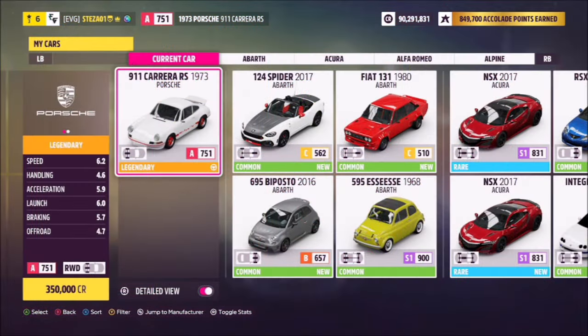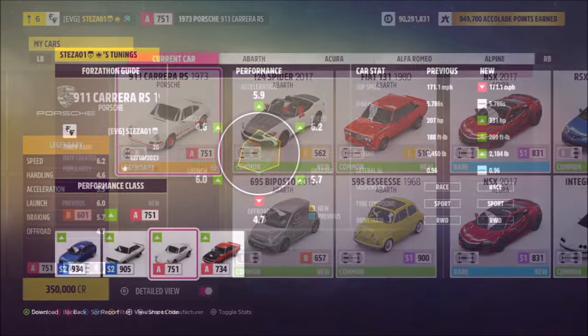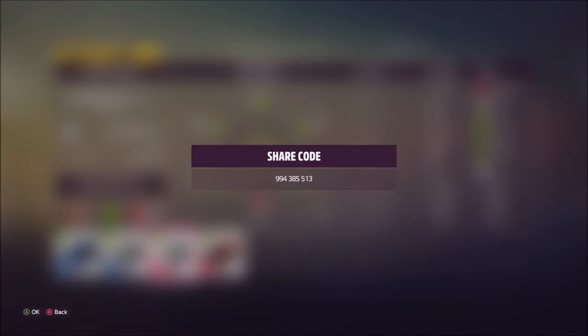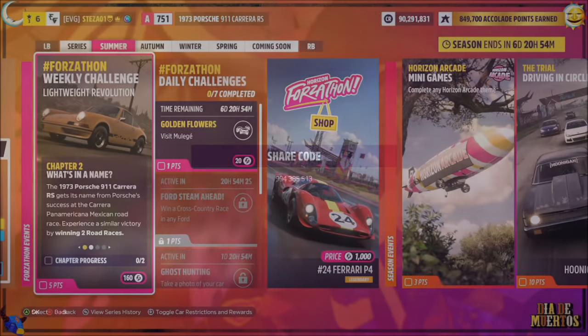This is the car in question. It will set you back 350,000 credits from the auto show, or you might be able to pick one up a little cheaper in the auction house. I've also created a tune for you guys to use, it's called Forzathon Guide. The share code is on your screen: 994 385513.